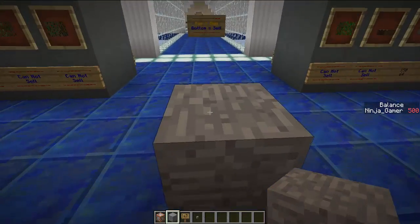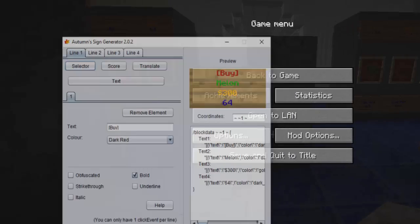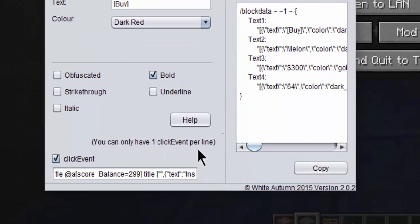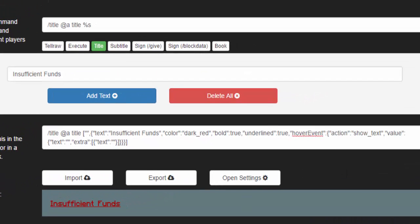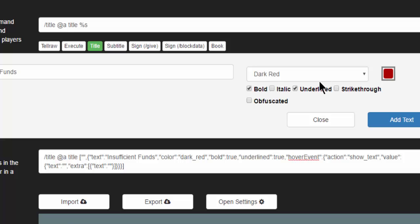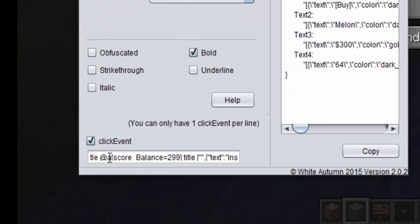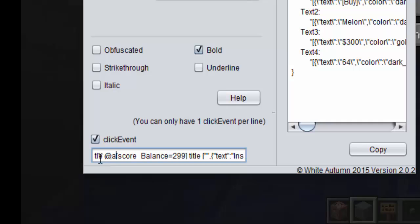To create this, first you need to download something called the Autumn Sign Generator. This allows you to add simple text and stuff. For the insufficient funds text you need another website called Minecraft JSON, which allows you to type in text, edit it, add formatting, then copy it and paste it in — except you want it to tell all players, or the nearest player.